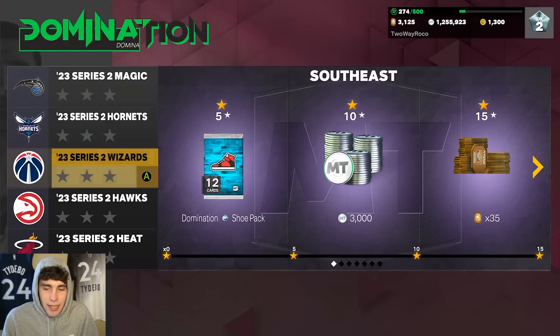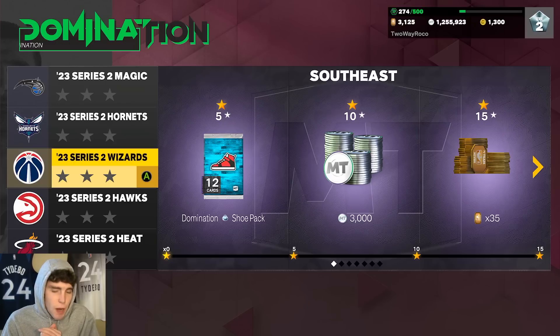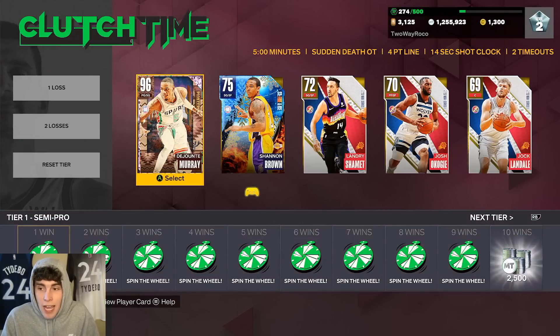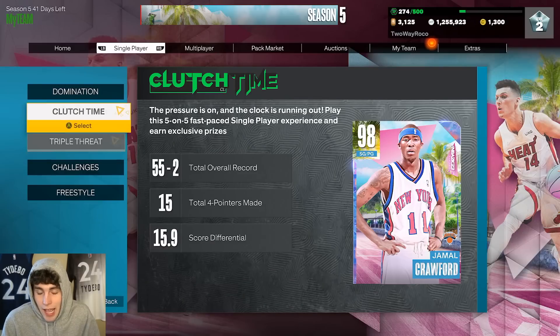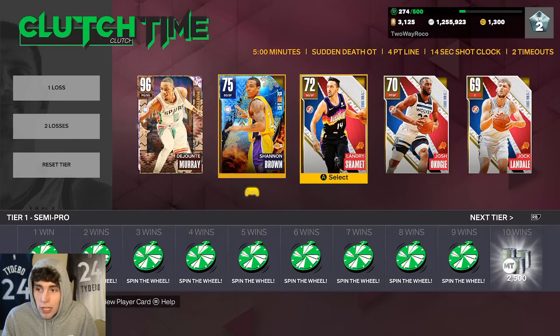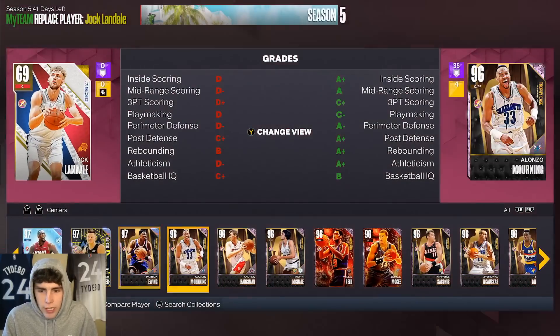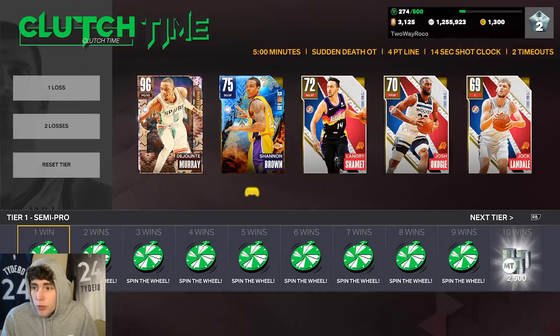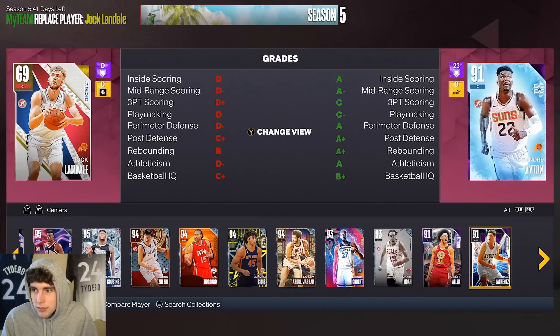You can probably player-lock your way through it, make some MT, and get Anthony Edwards by literally just player-locking — walk away from your console and you're probably going to win games as long as you have a good team. But I just don't think I can recommend it. I think there are better ways to spend your time. Player-lock your way through the first part of Clutch Time and maybe you'll get lucky on the wheel and get the Man with the Plan.